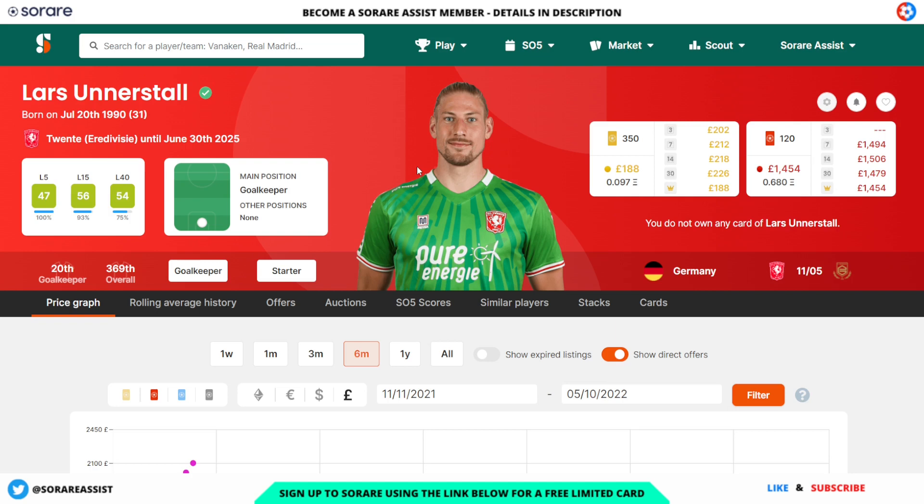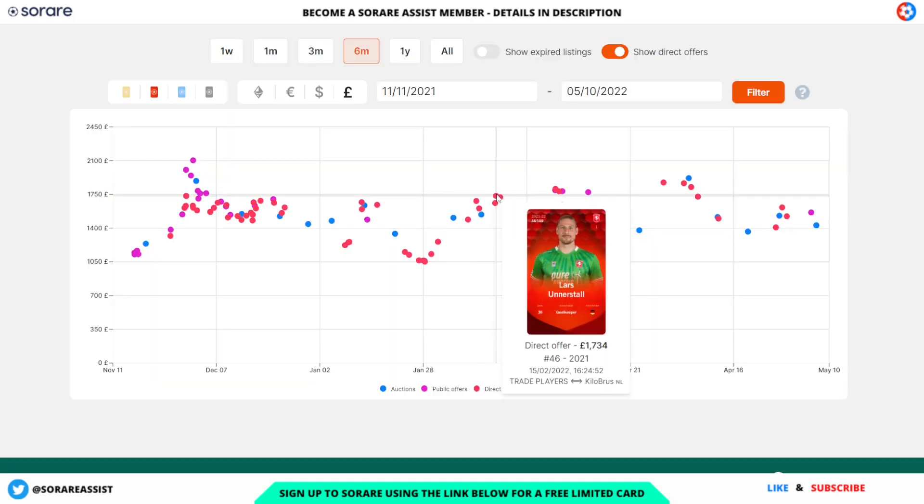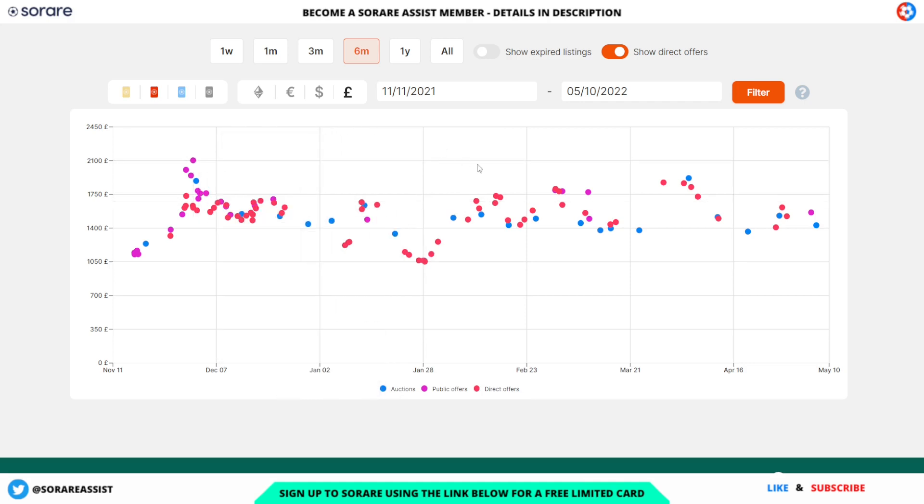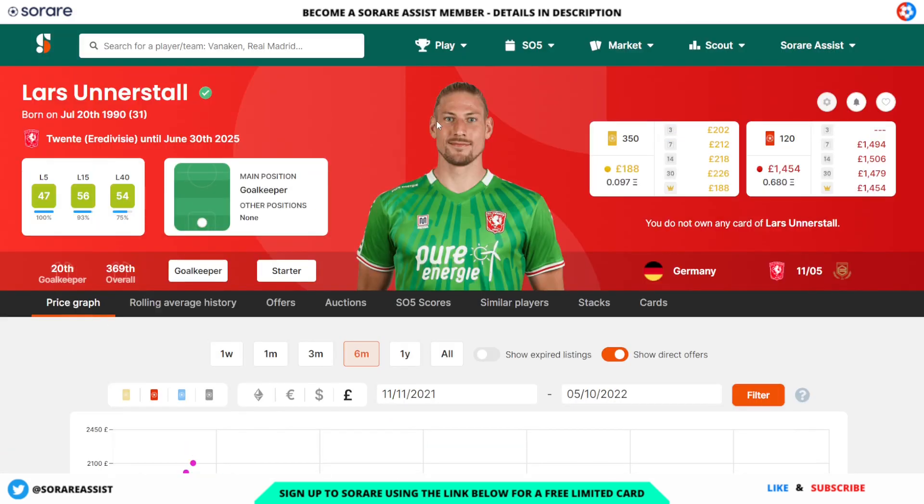The first player I've gone for is Lars Understahl, age 20. He's got an L15 of 56 and an L40 of 54. At the moment his limited is going for around £188 and his rare card is going for around £1,454. He's got some fantastic scores for a goalkeeper, especially in the L40. Looking at his price graph, it's been on a pretty straight trajectory. There were offers of £2,100 but prices settled around £1,700–£1,900, with a more recent purchase at £1,420 — a saving of around £500.